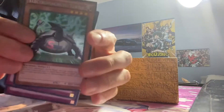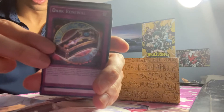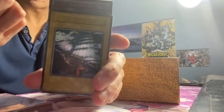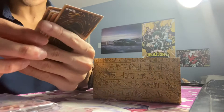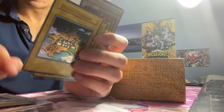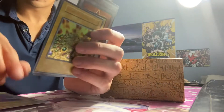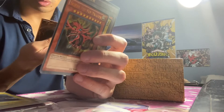First we have Electromagnetic Turtle, of course. Nice. Dark Ritual. Black Luster Ritual — that's from the Duelist Kingdom, that's pretty nice. Oh, the treasure card that Pegasus used. That is nice. Hold up, I gotta check out this one — pretty cool. Glory of the King's Hand, pretty nice.